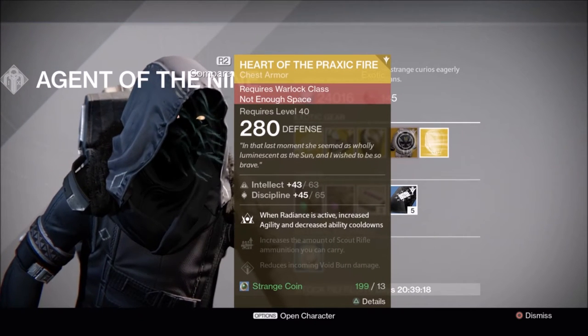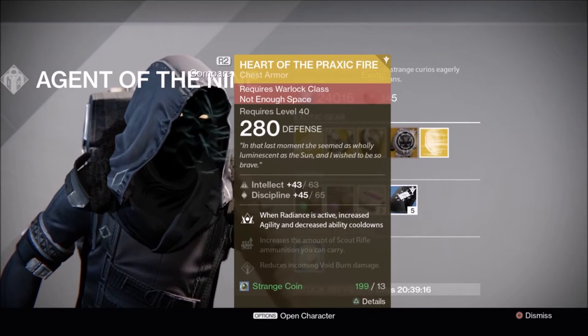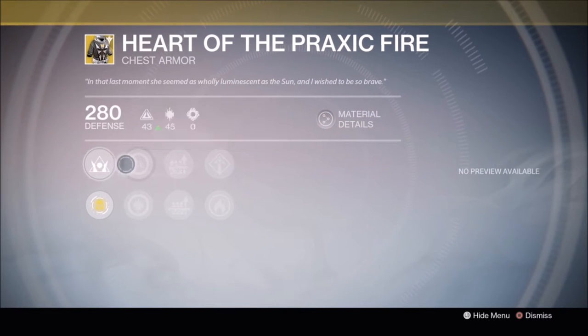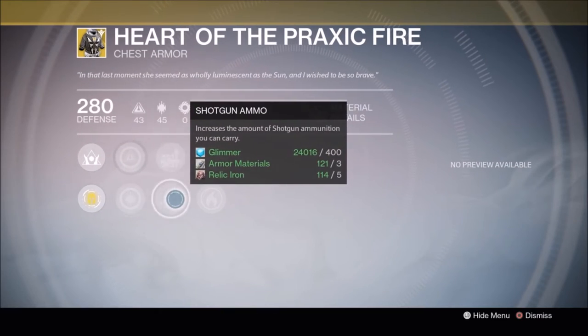Warlocks, you get Heart of the Praxic Fire. Haven't seen this one in Xur's inventory for a while. These will reduce all those cooldowns on your super, so definitely a must-have for all Warlocks if you haven't already.